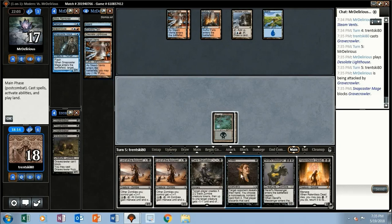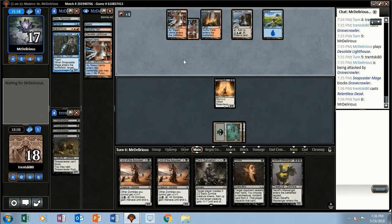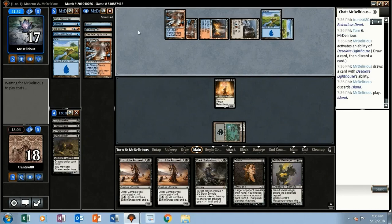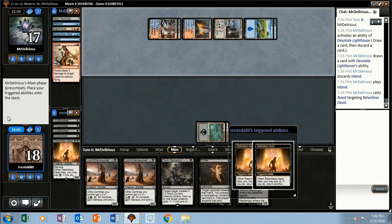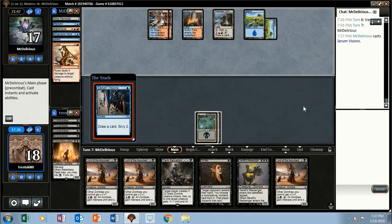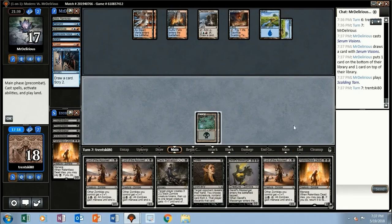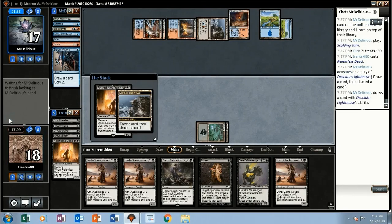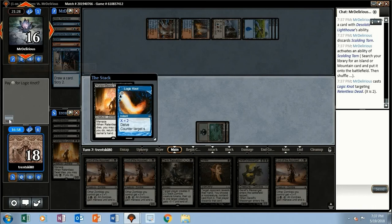At least we have a two-drop. We'll attack with Gravecrawler. They block with Snapcaster. We play Relentless Dead. Opponent draws a card with Lighthouse Chronologist — I wasn't even paying attention to the lands they played. Let's put this away. Wow, they have the Roast for the Relentless Dead. All we can do is pass. Serum Visions. Another Relentless Dead — they draw a card in response, crack a Tarn. Wow, looks like they Lighthoused into that Logic Knot. Pretty good.